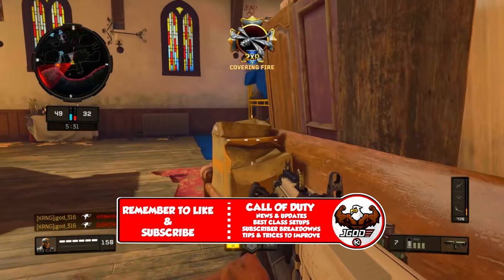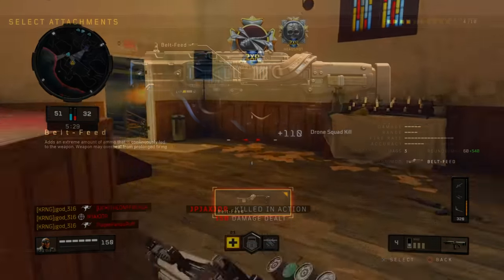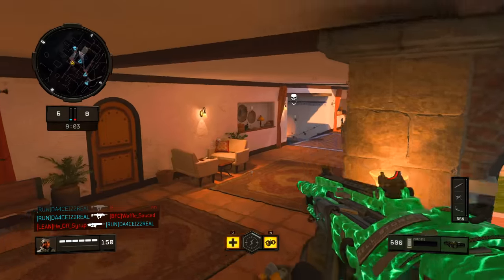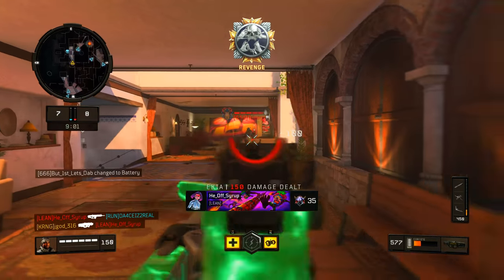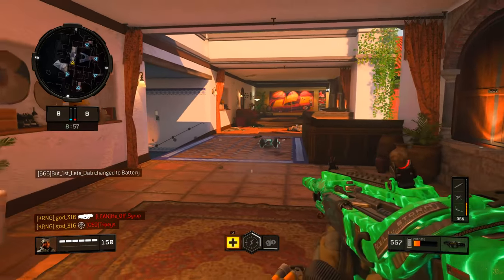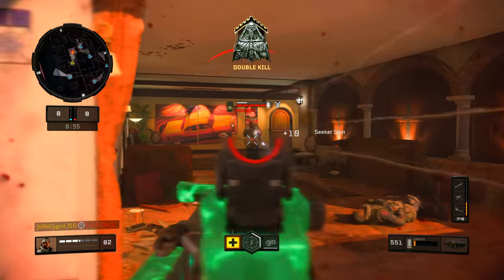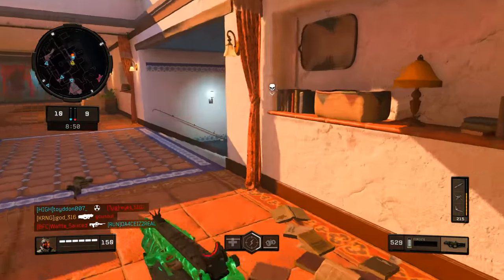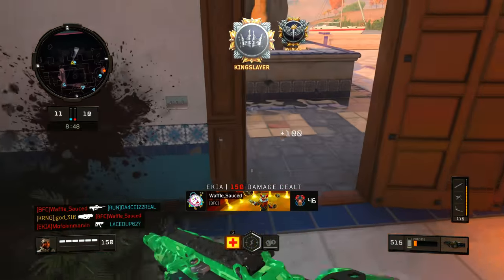The next operator mod taking the third spot is the belt feed operator mod that comes with the Cordite. One of the craziest things about this weapon is you literally never have to reload. Once you equip this operator mod you load into the match with 600 rounds. It doesn't actually affect how the weapon performs in any way — range, time to kill, shots to kill, none of that. You just load in with 600 rounds.